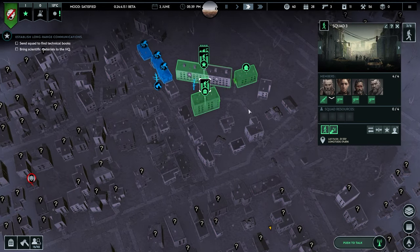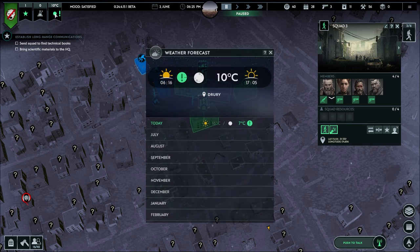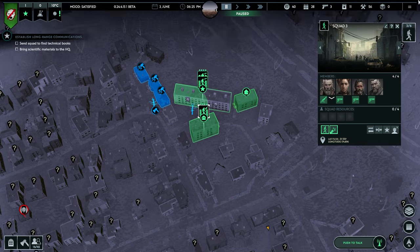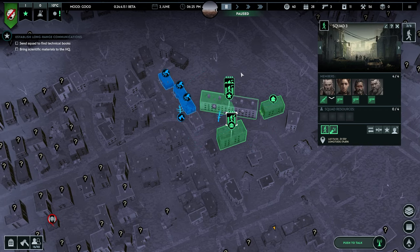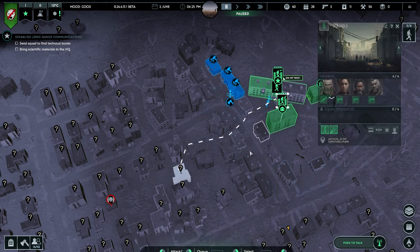It auto-saves just before night time. It's a full moon - so my civilians won't come out and do work, which is annoying. I thought maybe there was an option to let them still go out when it's moonlight, but there isn't. These guys - the squad - can still go out though.